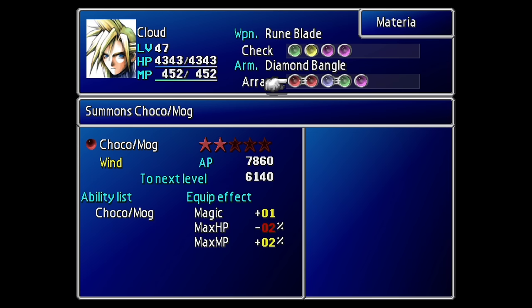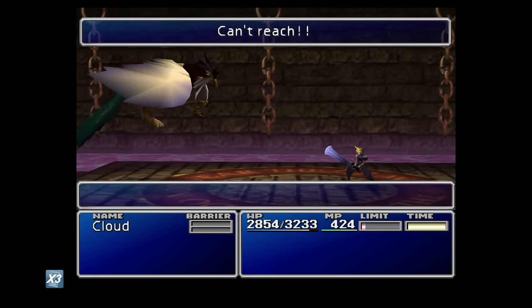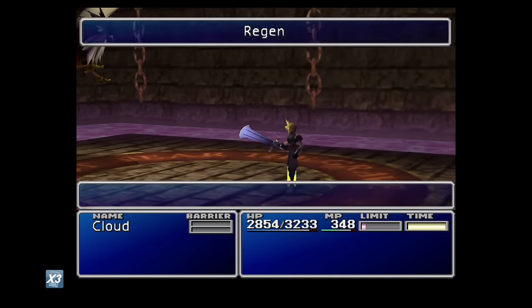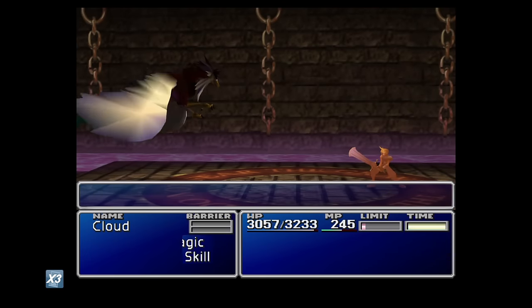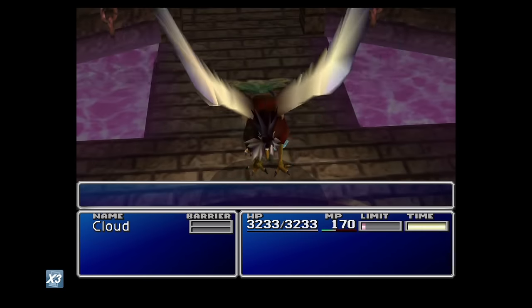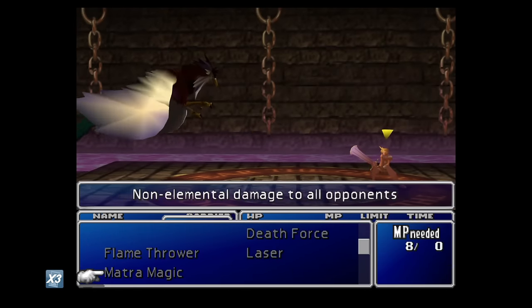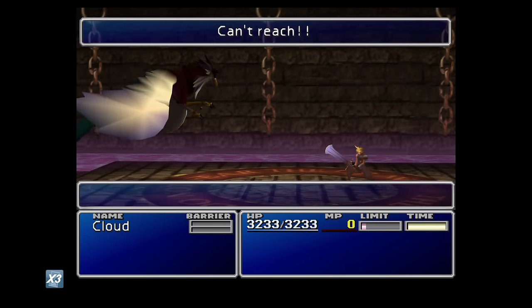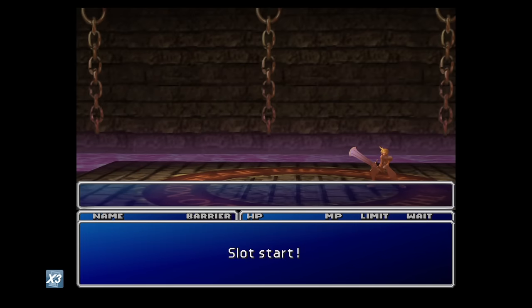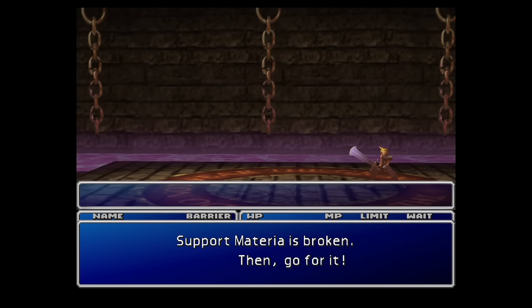That's pretty much my setup — a good balance of materias from different colors and schools. Now we're just going to start farming the BP itself. The actual concept of the battle arena is fairly simple: you hand over 10 GP to the receptionist and she'll enter you into the battle arena where eight battles will commence. If you succeed and beat all eight, you'll be rewarded with a bunch of battle points, and you can keep saving these throughout subsequent battles in order to purchase prizes.